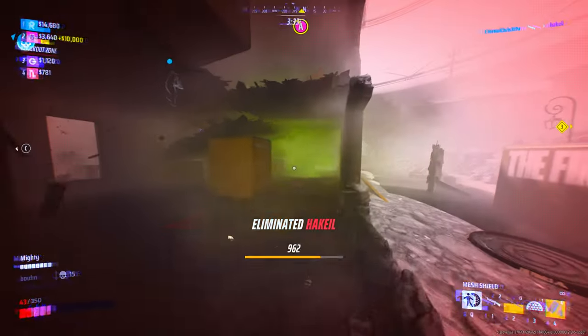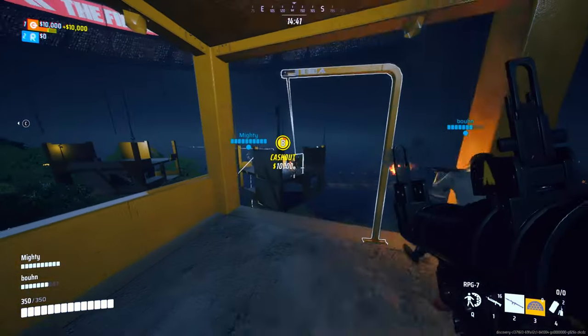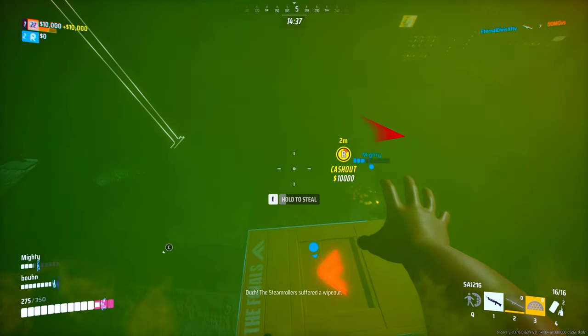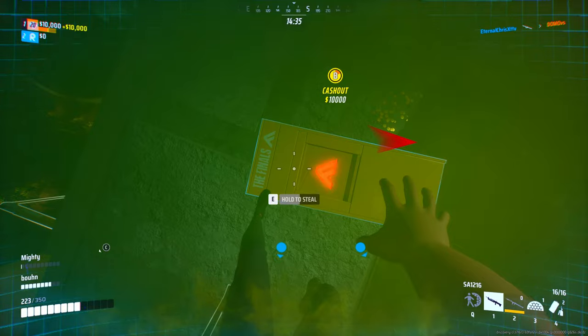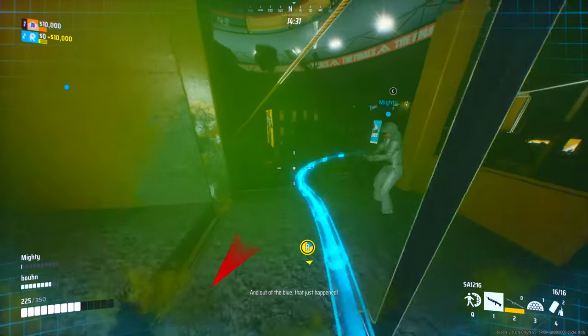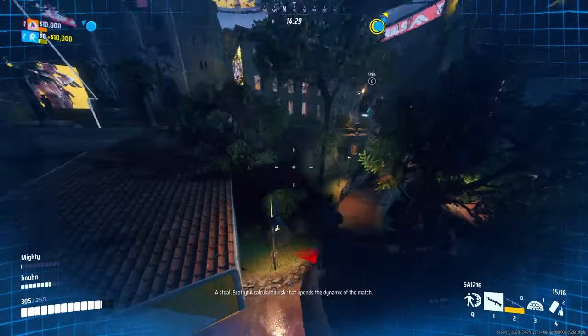When playing suspended structures on Monaco, you can actually prepare the drop of the whole construction by placing C4s on top of the ropes. There are four ropes holding the structure — break two and it falls apart.